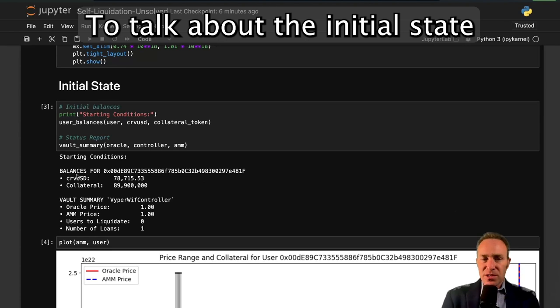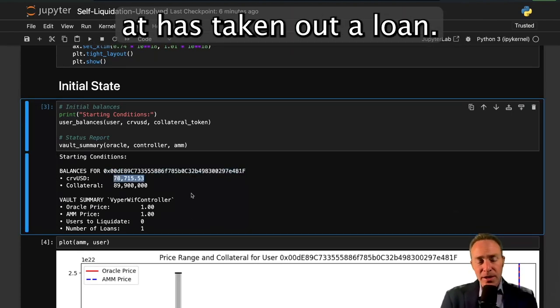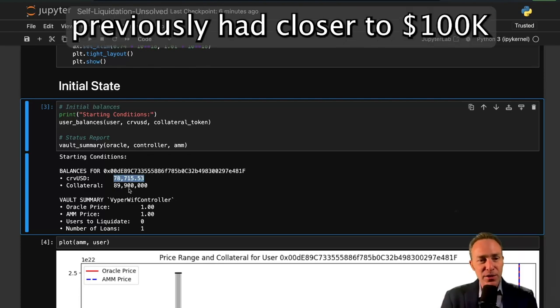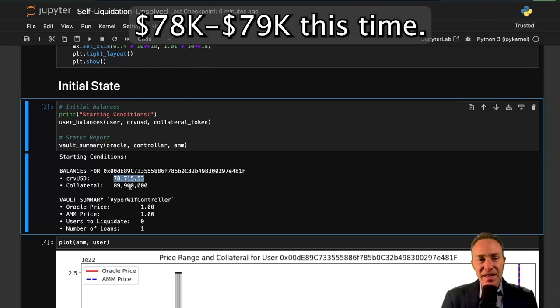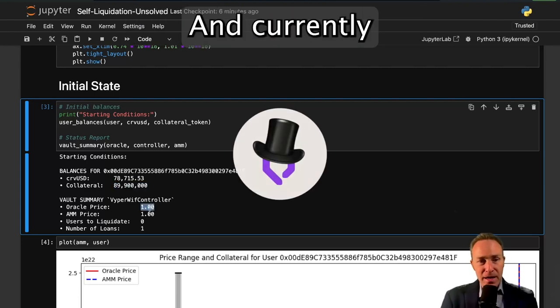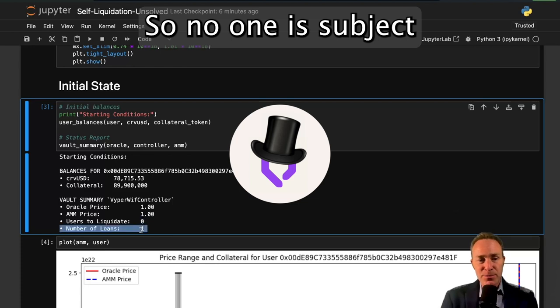To talk about the initial state here, you can see that the user we're looking at has taken out a loan instead of max borrowing, where they've previously had closer to 100k. They only got about 78-79k this time. They still have a lot of their collateral — Viper with hat token — and currently the oracle prices are set to a dollar so no one is subject to liquidation.